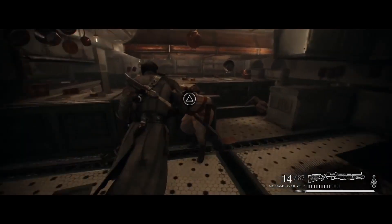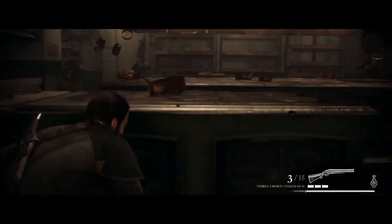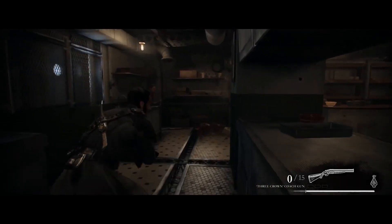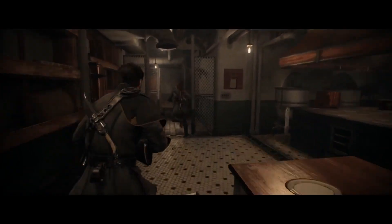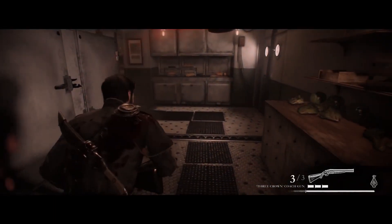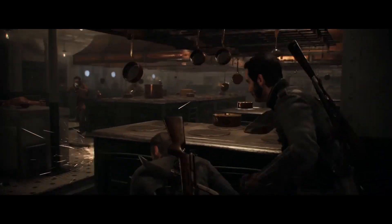The Order: 1886 is a third-person cover-based shooter, and many who have played it have compared it to Gears of War. Ready at Dawn have added a number of things to distinguish it — the camera is a lot closer to the player, so when you're in cover it actually looks and feels like you're in cover. Due to the lack of visibility, they added a peek mechanic where you can look over or around you to get a better view of what's going on. They also put in a soft cover mechanic, similar to The Last of Us, where you can shift or change cover easily without pressing the cover button again.